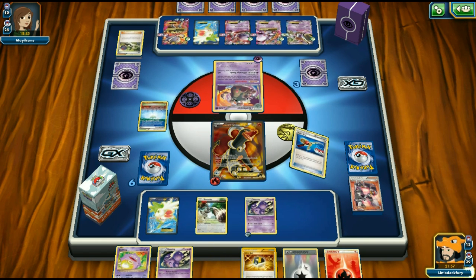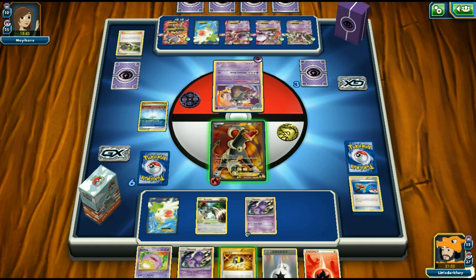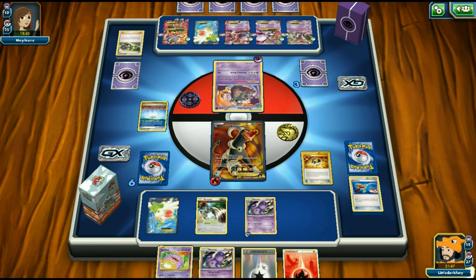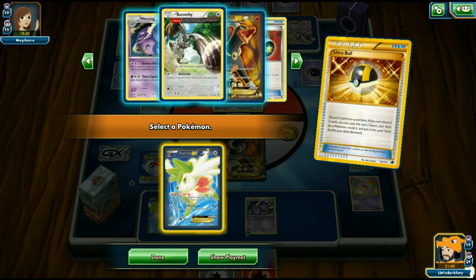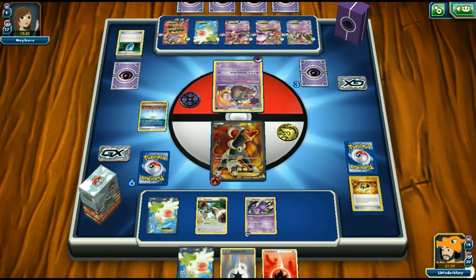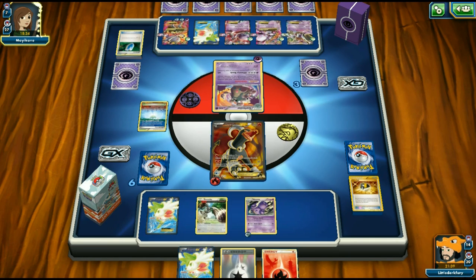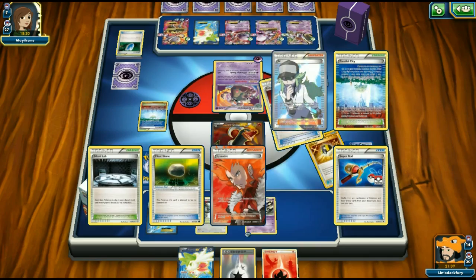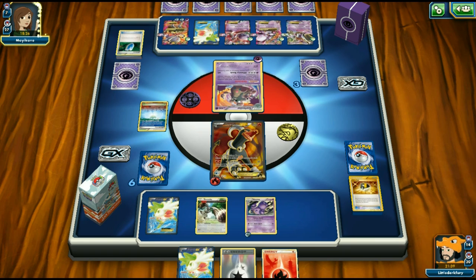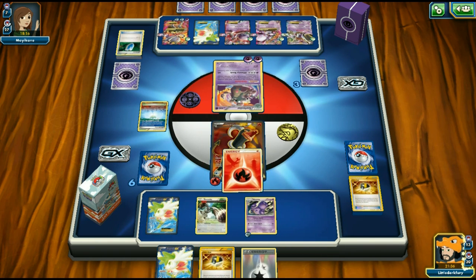We Super Rod back Houndoom and discard extra energy and Bunnelby. We use Melting Horn to discard more cards including VS Seekers and Sycamore — opponent is nearly out of VS Seekers. Garbodor will probably retreat which is unfortunate, but if we get a VS Seeker we can still Lysandre it back. This will be very close — we're almost at decking them out.